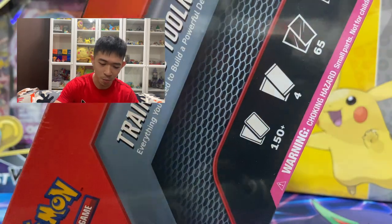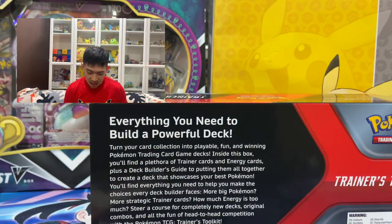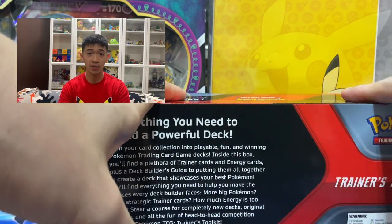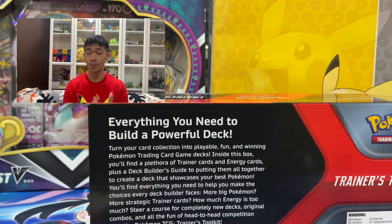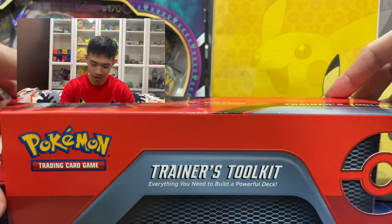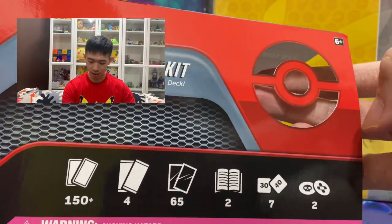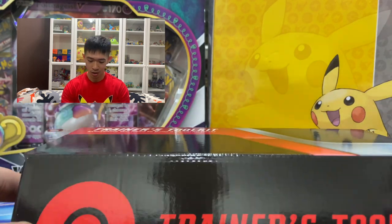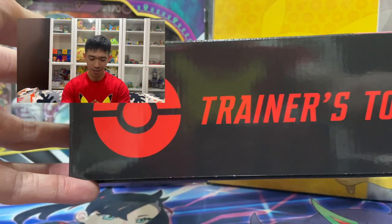Okay, opening this up — here we go! Out of the box it just looks amazing. It says 'everything you need to build a powerful deck.' There's also a big Pokéball on the box. The Trainer's Toolkit is mostly for people playing competitively — they give you a lot of good cards to start building a deck. Look at it — just opening this thing, if you look at the Pokéball here, pulling it out, it's transparent, it just looks cool. The red color board is very nice.